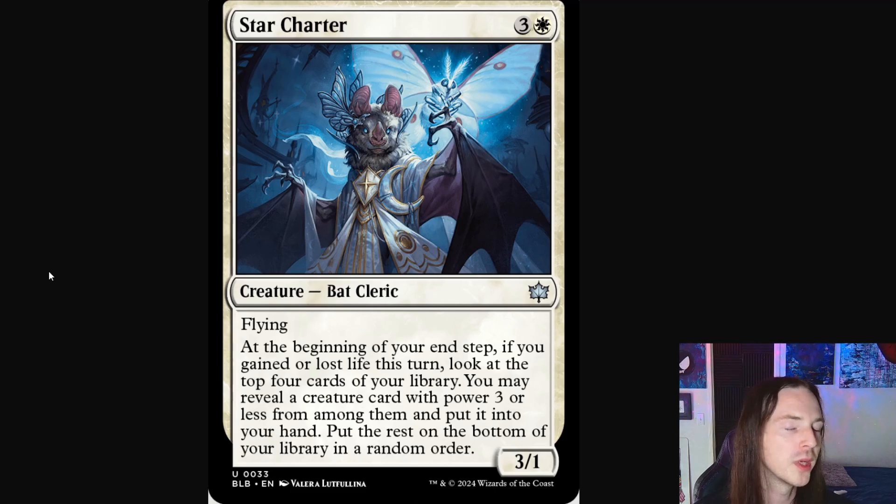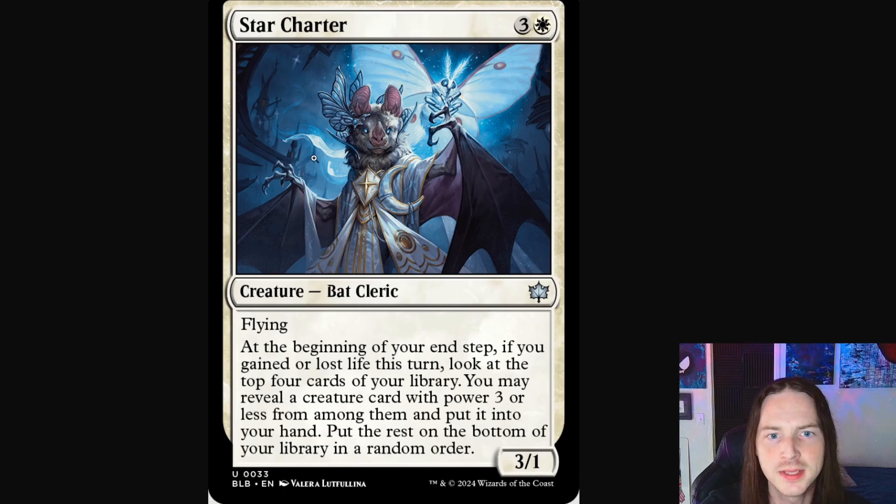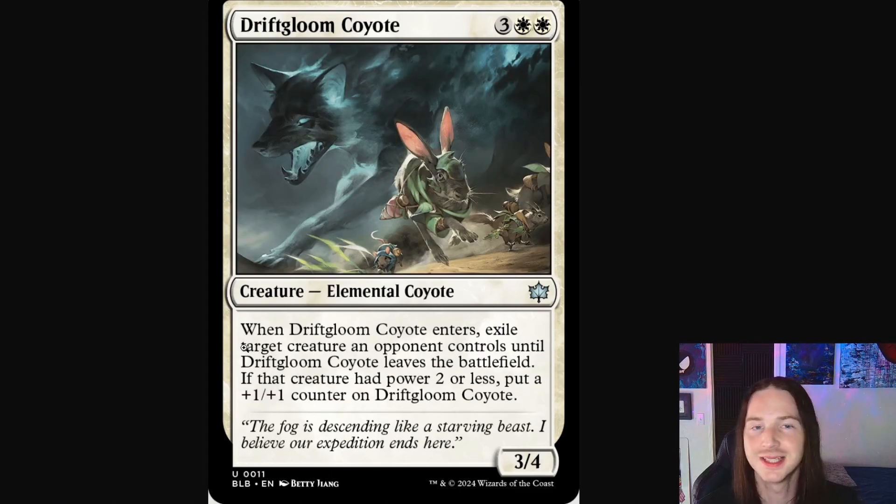Next, Star Charter — another beautiful little white bat. You don't often get to see bats in white and I just love how they've incorporated the bat so beautifully here in Bloomburrow. Essentially we've got a cleric churning some energy up, with a little moth hanging out on his hand. I love the little outfit that the bat's wearing, and in the background you can see little houses, tiny little abodes where the little rat people and squirrels are sleeping.